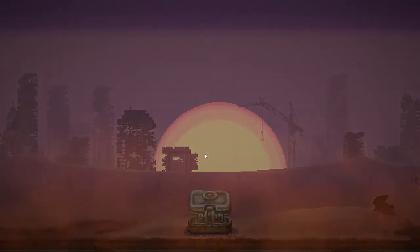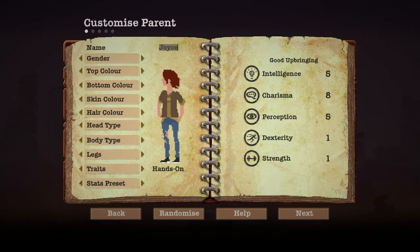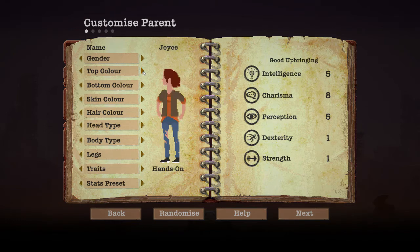Slot one. Alright, customizing family in Sheltered — you look after a family of two adults and two children. Before you begin you can customize how each individual looks, their traits, and their stats. Traits and stats govern how the characters act — for example, a character with high strength is especially powerful in melee combat. First character is Joyce. Let's see what we've got — Joyce and Anthony. Top color, okay...